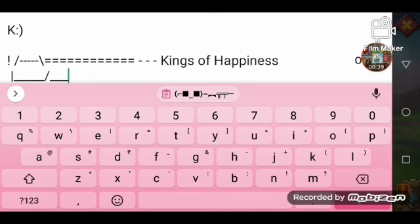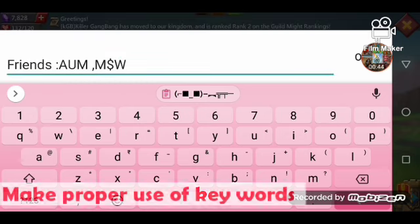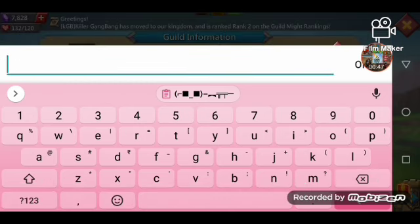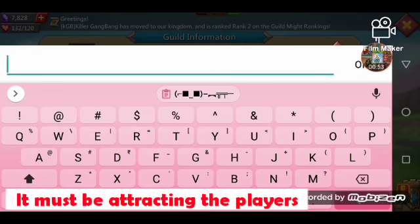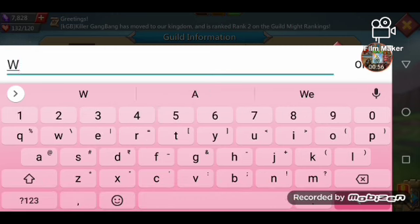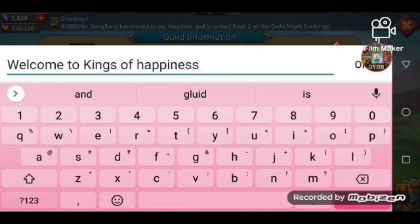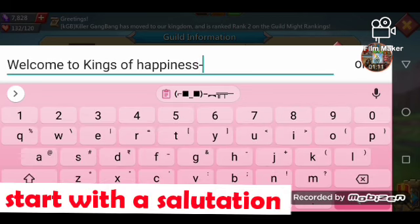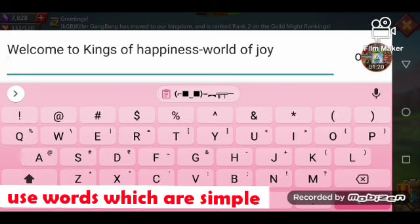This is the outer announcement, which players who didn't join can see — it's like an invitation. We need to make this the most perfect, starting with welcoming the players or your guild logo, whatever it may be. It must be attractive so players feel like joining the guild. Make sure there are no spelling mistakes while typing, but if you did make mistakes, no problem — you can edit whenever you like.